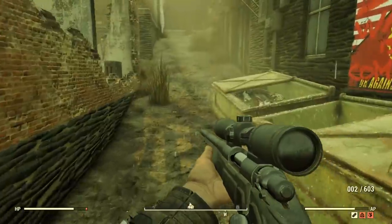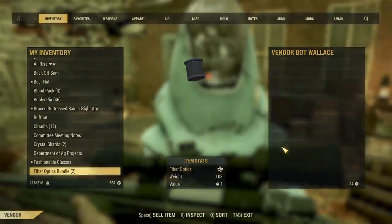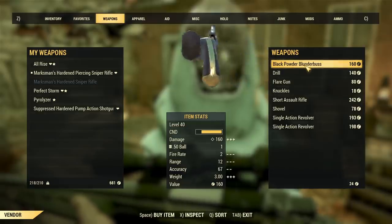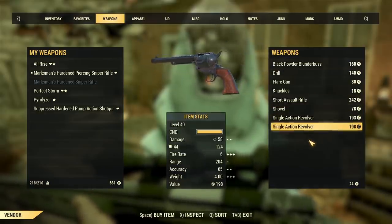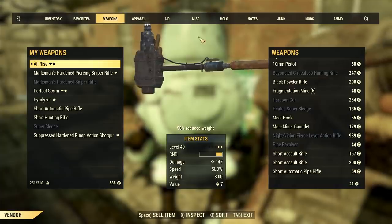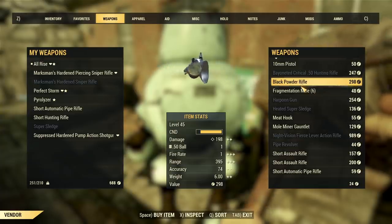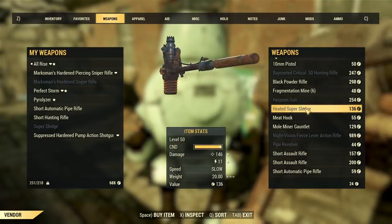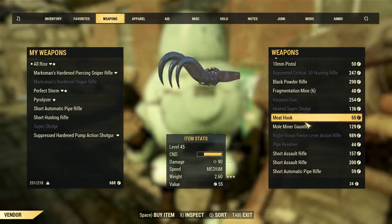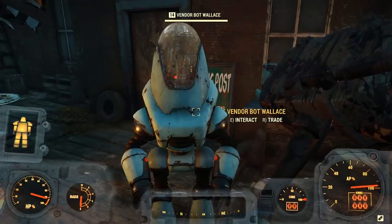Getting it in legendary form is total RNG, and you'll most likely eventually run across it by just playing the game. You can farm events such as Uranium Fever, though that's not always available. You can farm the Wendigo Cave — the boss there is guaranteed to drop a legendary — or possibly the Golf Club in White Springs. What I did was go for the base version because I didn't have time to loot over and over again and you're not guaranteed anyway, but I wanted a guaranteed version.